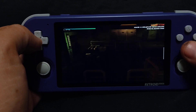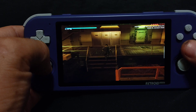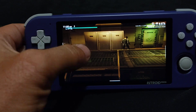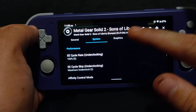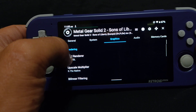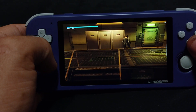Now we'll go through the settings like we did with God Hand. As you can see it's running really slow. I'll show you the settings first that I've got it on at the moment. So we have cycle rate 100%, max underclock three, graphics: OpenGL, 0.75 resolution. We'll try Vulkan, see if that fixes it up any.